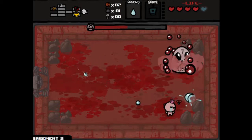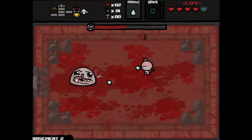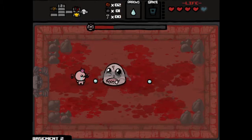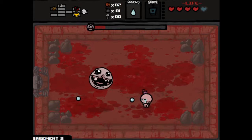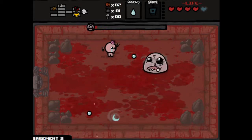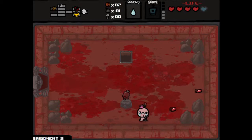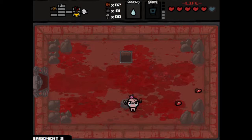When he jumps around like that, it's not so bad. But when he starts spitting stuff out at you, that's when you kind of got to watch out. Might get him here. Got him. No deal with the devil. We did get a health up, so that's nice. And we'll head down to the next level.